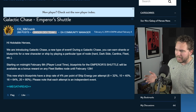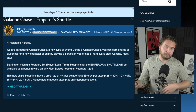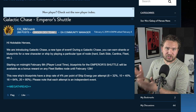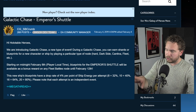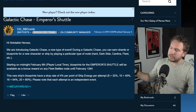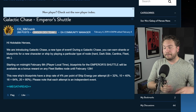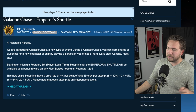Before we get into the kit, we need to talk about how you're going to acquire this ship, because it's a very different way of acquiring. We saw that there's a new type of event called the Galactic Chase, where for a period of time, when you farm something in a specific area of the game, you have a chance to gain a blueprint or shard of a character or ship. For the Emperor's Command Shuttle, starting at midnight February 8th through February 12th, you'll have a chance to farm all the blueprints. Each fleet energy used gives you a 4% chance to get a blueprint drop.